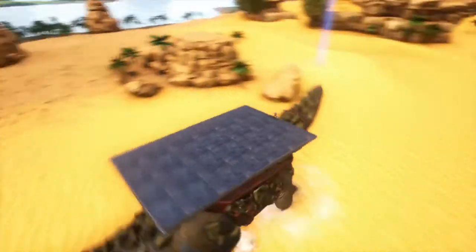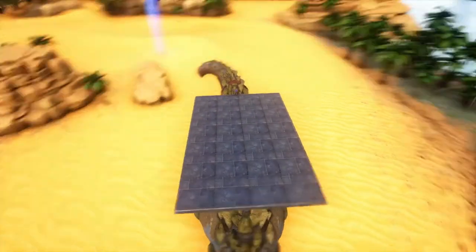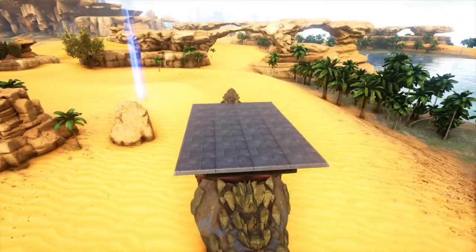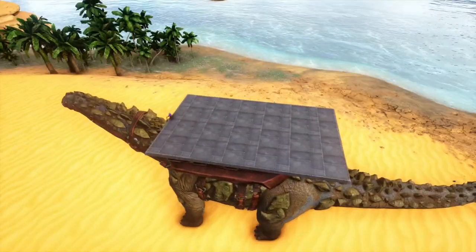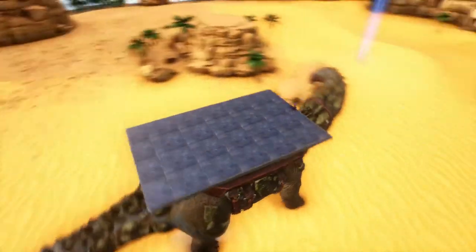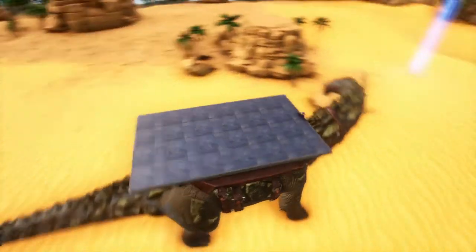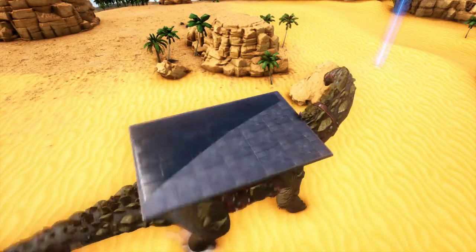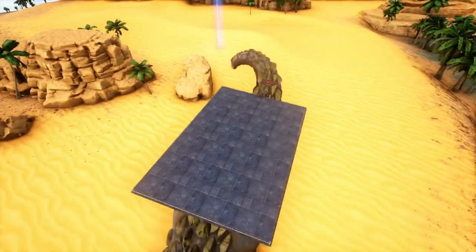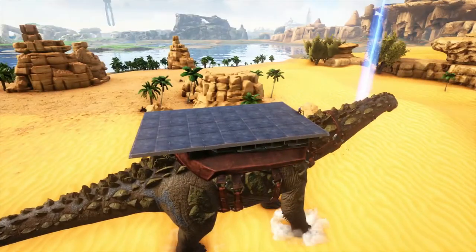He has a smash attack — smash into oblivion, pancake! And let's see, this is the back leg, so he's got a front and a back leg smash. So if someone's sitting there attacking him in the back, he's like: stop it!